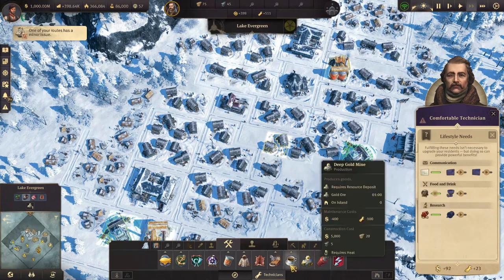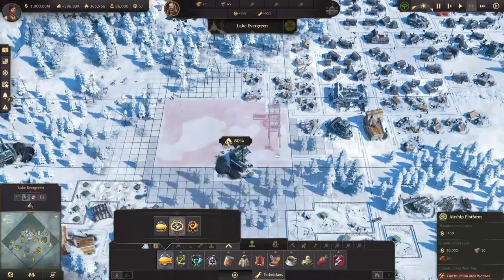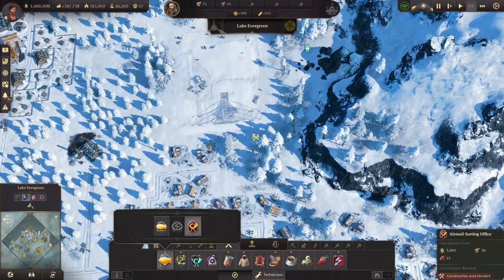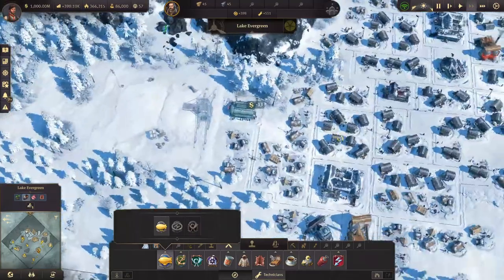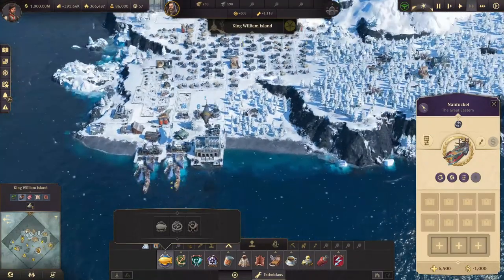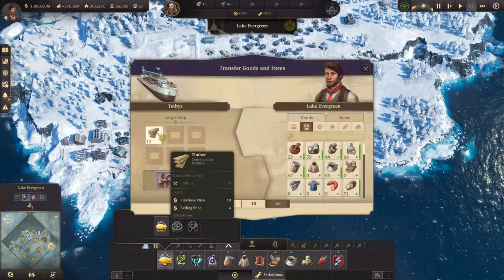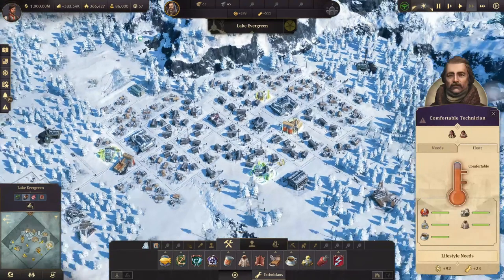You could actually build the airship platform here - does that require heat? No it does not, so that is actually amazing. To boost the population even further you can do things like this and get your hands on some bricks, and also some more timber of course. We have all the timber we need, and we can increase the population even further.